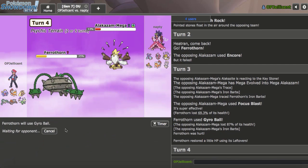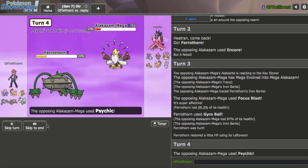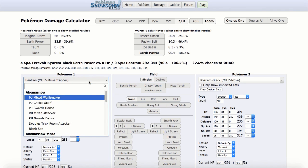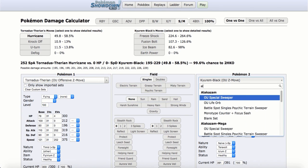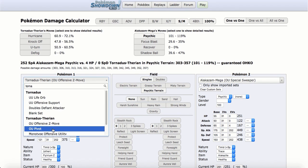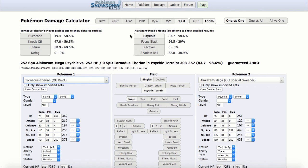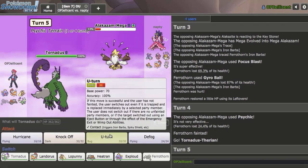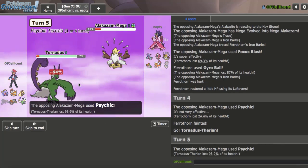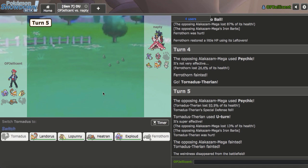Psychic definitely knocks me out right here. They do. I got to calc Tornatus against Alakazam — Psychic under Psychic Terrain looks like it blows me away. But that's not Bulky Torn — I am the Pivot Torn, so I do live a Psychic. I can bring this out and U-Turn. They Psychic and I live it — that's a double down due to tracing Iron Barbs. So Landorus is my only check to Hawlucha left, so I have to keep that in mind.